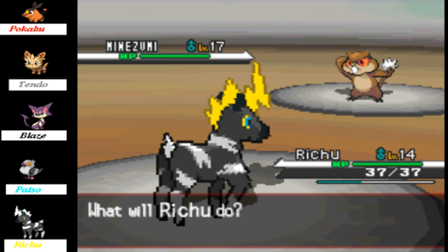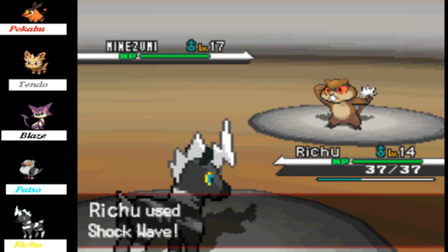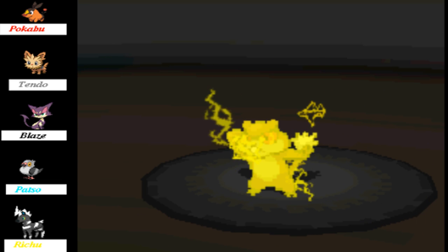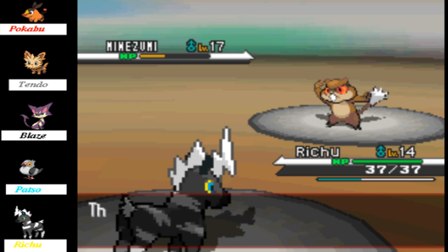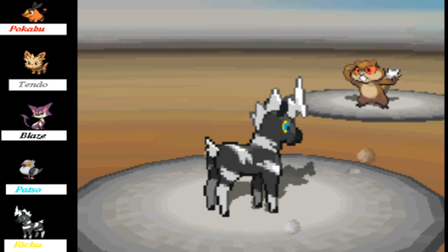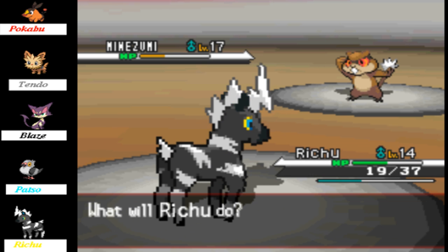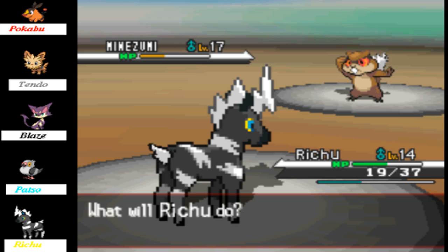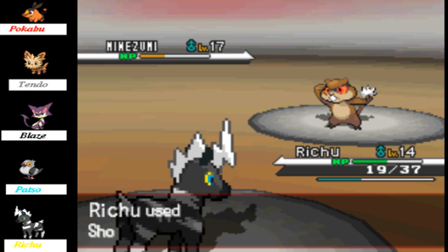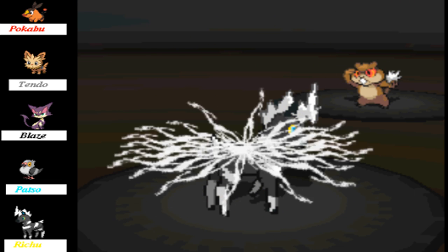So this time we'll use Shockwave. Here goes. Has my plan worked? Done pretty good. We'll be back in a sec. Let's use Shockwave once more — that'll knock out the Minezumi.